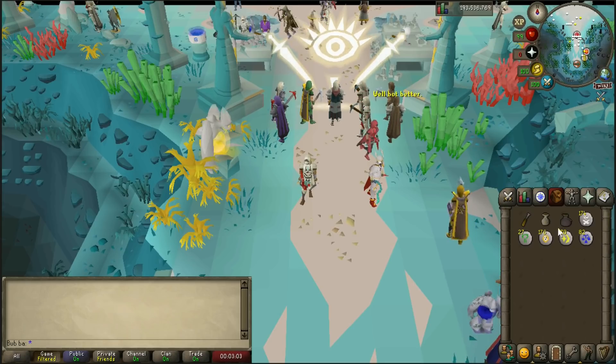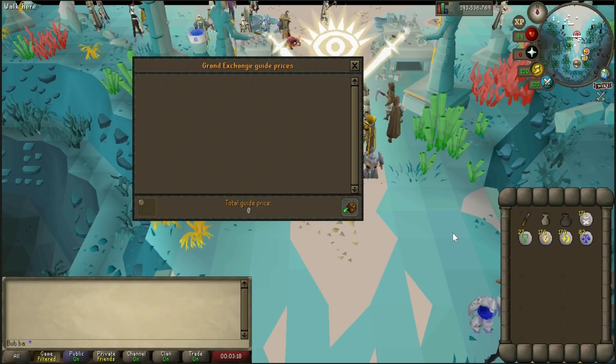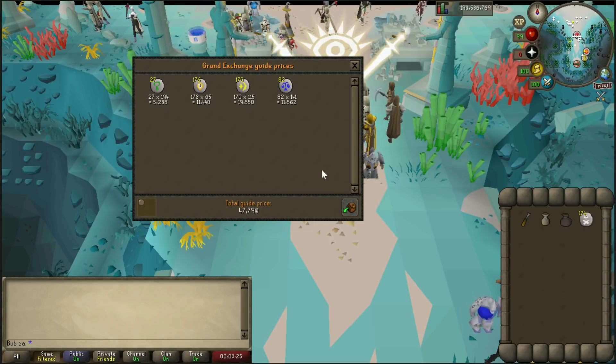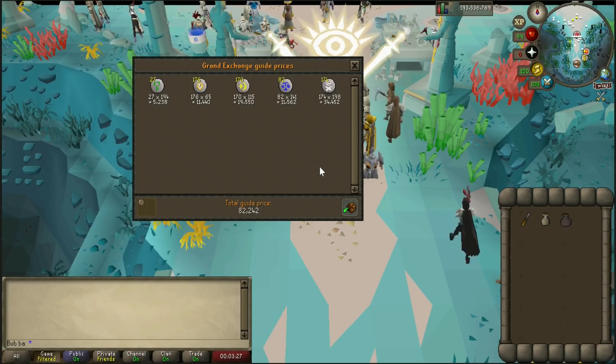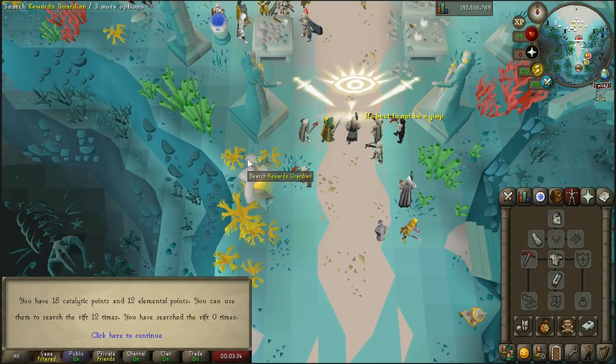The basic loot in terms of runes I crafted — I dropped all of the junk runes like earth, fire, air, and water — but from the other runes we ended up with a total of 82k. After 5 games I ended with a total of 12 elemental points and 18 catalytic points.